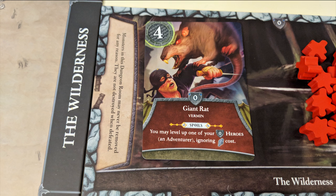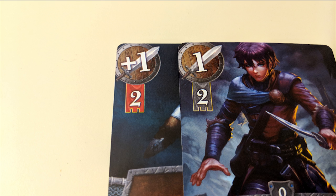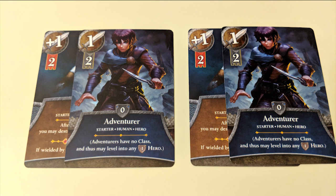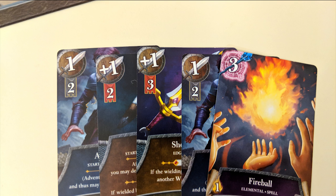However, you can only fight one monster per turn. First, check if there are any before-battle effects on the monster card, dungeon tile, or your own cards. After resolving those, you can assign weapon cards to hero cards. In order for a weapon to be effective, it must be wielded by a hero — otherwise it's useless. Each hero and weapon has a skill value. A hero can hold multiple weapons, but their combined skill value cannot exceed the hero's skill value. Add up all of your attack power from your hero cards, weapons, and any additional items or spells that may cause damage.